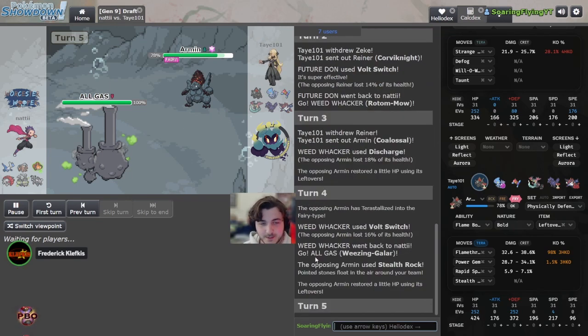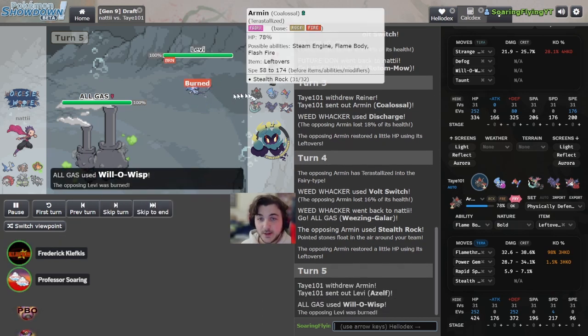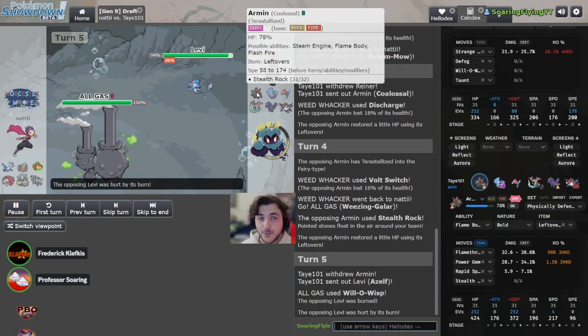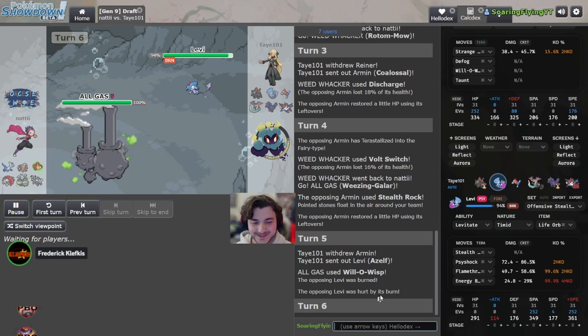Besides rocks, what else can Coalossal do here? It doesn't have anything too favorable. You can go for damage on the Weezing — a Heat Crash or Fire Blast — I think Fire Blast is just better damage. We set up more spikes, levitate answers Willow-o-Wisp.